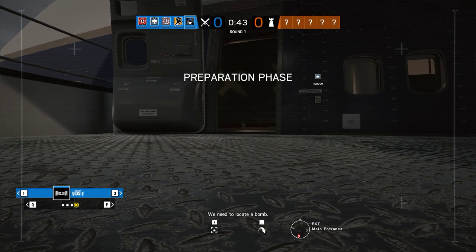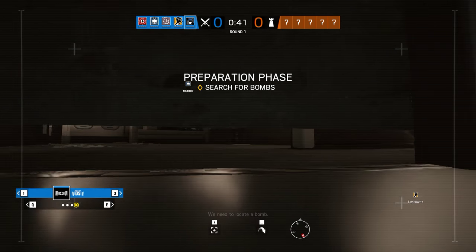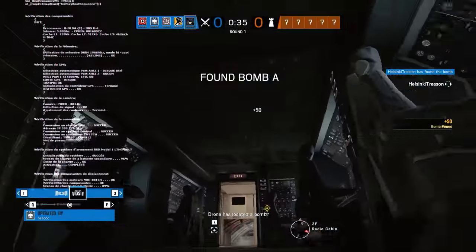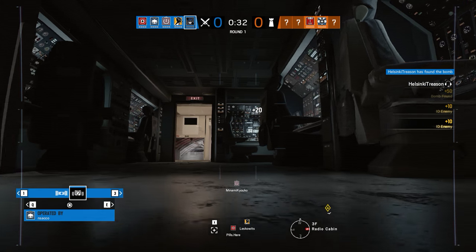We need to locate a bomb. This is a good match of shotguns. Drone has located a bomb — the place under cockpit, front of the plane basically.